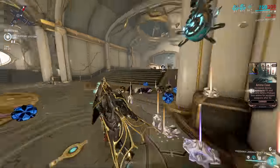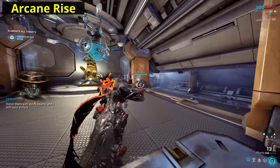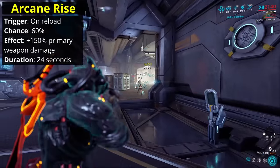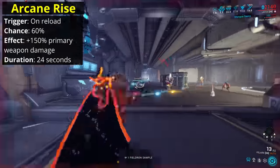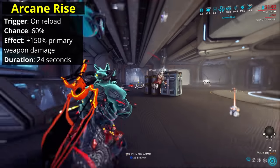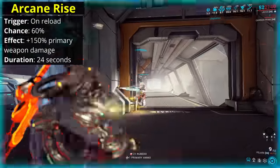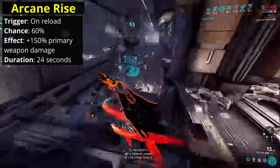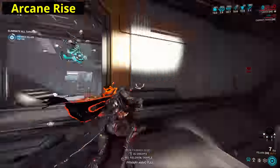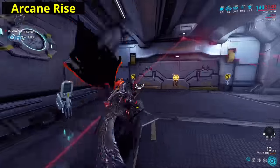Considering it's going to take quite a while to get a full set of even one arcane, what are they good for? Arcane Rise goes onto your Warframe, giving you a 60% chance on reloading your primary weapon to gain plus 150% damage for the next 24 seconds. This only applies to weapons which actively reload, so it doesn't trigger on recharge weapons like the Felarx, nor does it trigger on weapons which draw directly from their ammo pool, like the Kuva Bramma. Weapons which reload one shot at a time have multiple chances to trigger this bonus, making it very reliable. This arcane is a direct copy of its older cousin, Arcane Awakening, which provides the exact same stats except for secondary weapons.